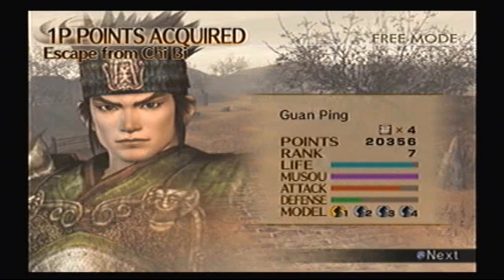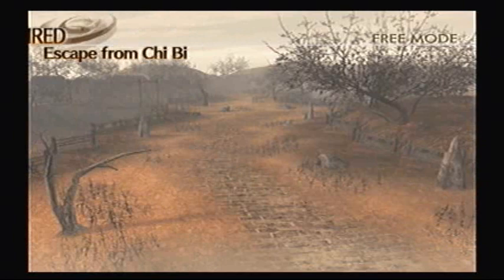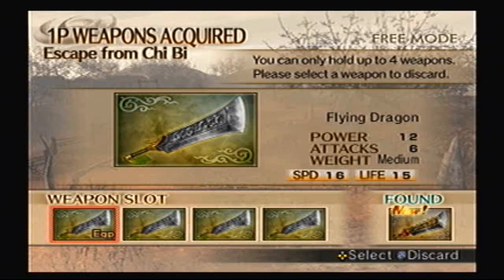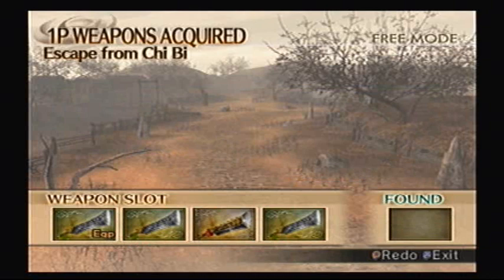Wow, I still didn't get his attack anywhere near max, and his defense is not even close! So here's your fourth weapon — the Young Dragon. Has a power of thirty-six and has a light weapon, which is really good. Has a Musou Charge of sixteen, Luck of fifteen, Bone Attack and Defense of fifteen, Attack of seventeen, and Life of fifteen. That's a really good fourth weapon. In fact, I've been carrying a medium third weapon and still got my combos off pretty fast. So this, as a lightweight, is gonna be even deadlier.